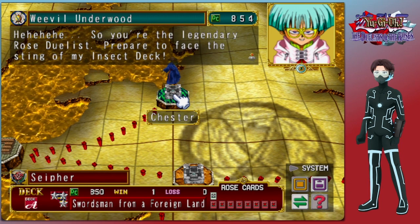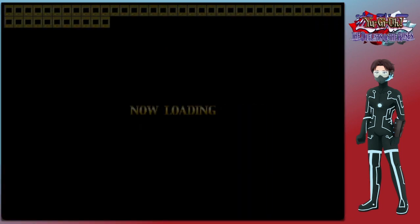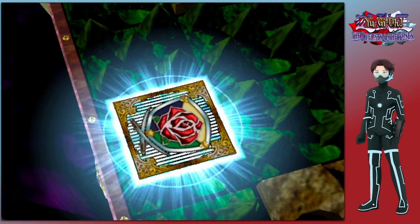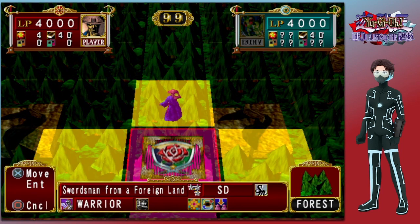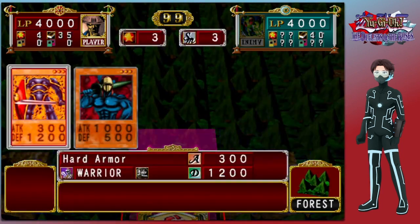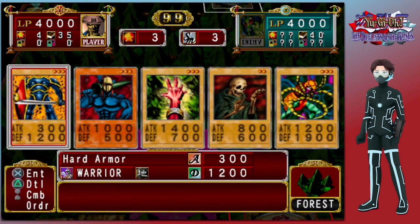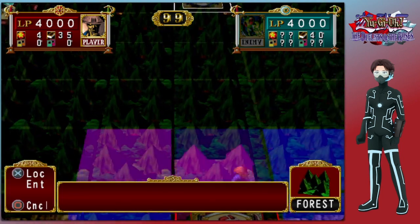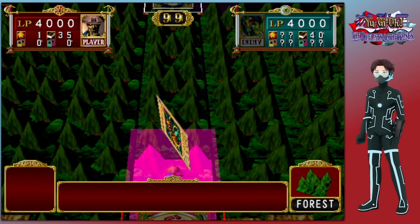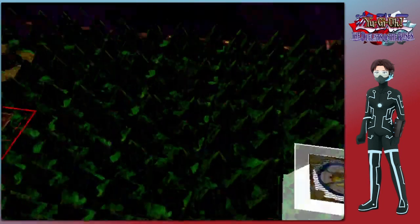So you're the legendary Rose Duelist. Prepare to face the sting of my insect deck. As I might have mentioned last episode, all the Rose Crusaders basically play on fields that benefit them. Weevil here has a field that is mainly forest, which powers up his insect monsters along with beasts and plants. So he can be a bit difficult to deal with.